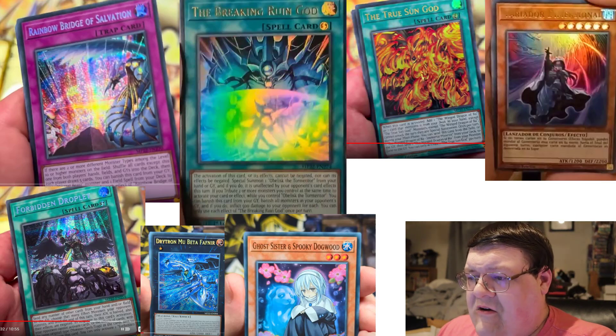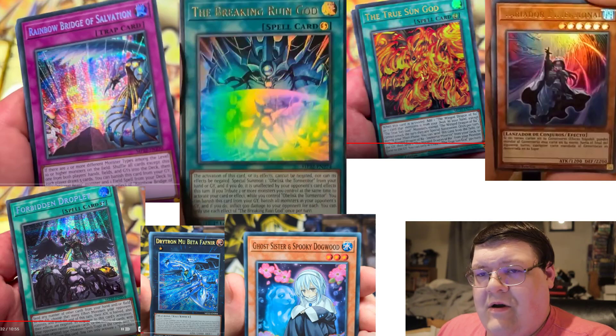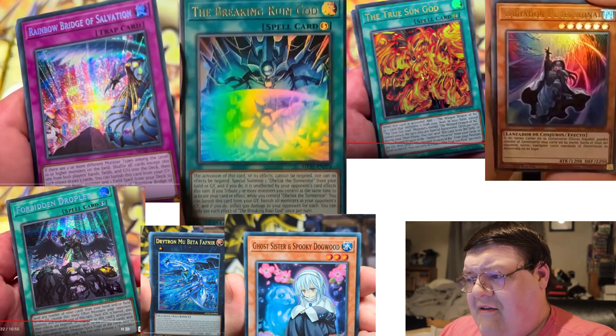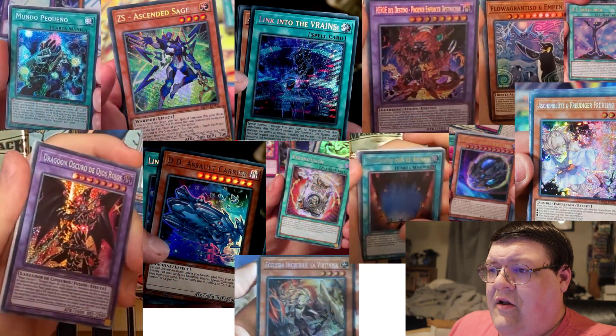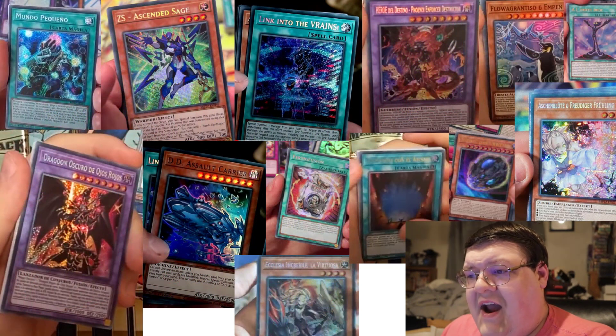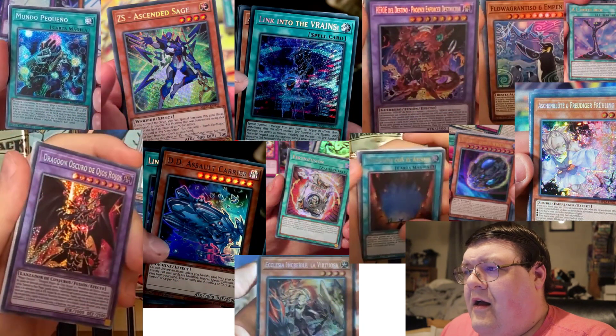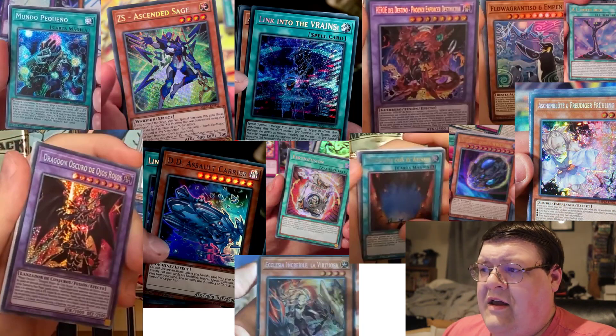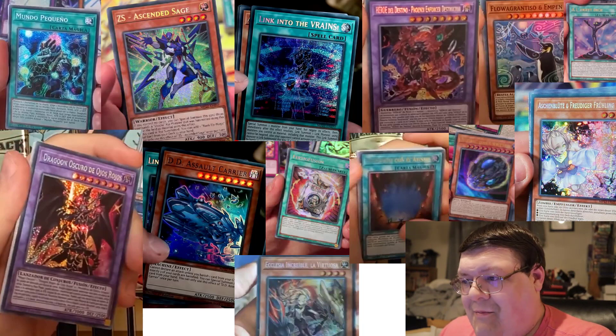Mu Beta Fafnir is down here as a Secret Rare. Spooky Dogwood also makes its way into the tins as a Super Rare. Small World is, in fact, a Secret Rare as well — I'm glad to see that we got dual Secret Rares in this set. We also got Link into the Vrains — nice name, by the way. It lets you negate one of the monsters from your hand and after it resolves, you have to Link Summon using that monster as material. It's actually one of the cool cards that Prank-Kids had, though we'll never get to experience it because it got hit.